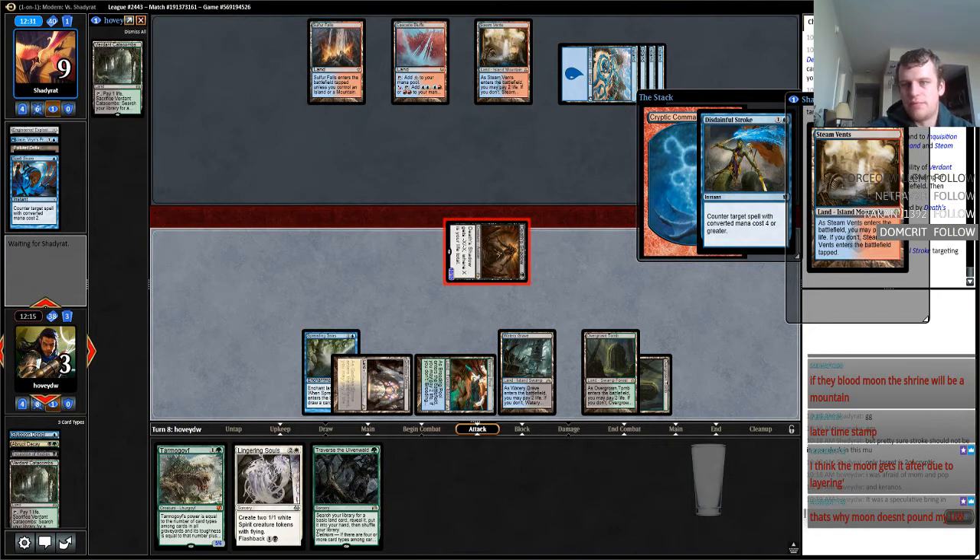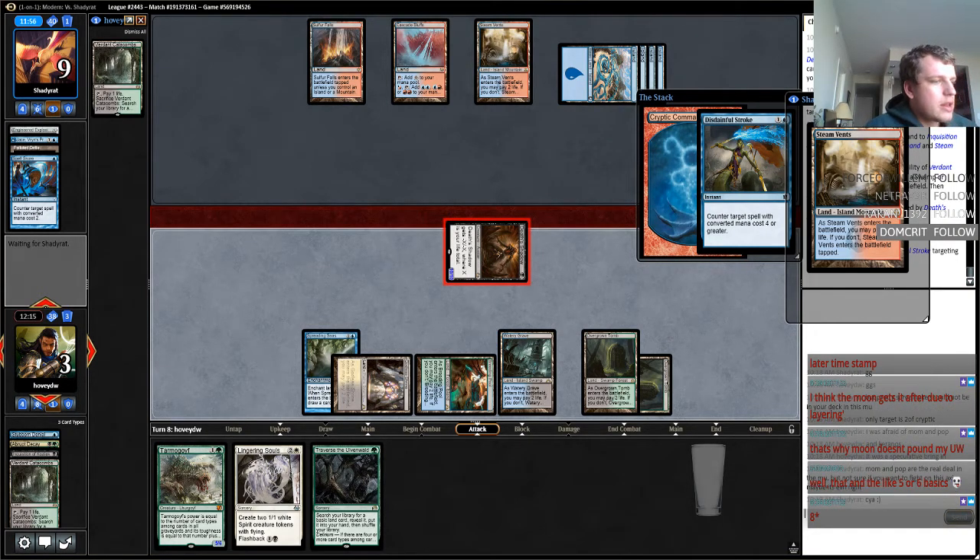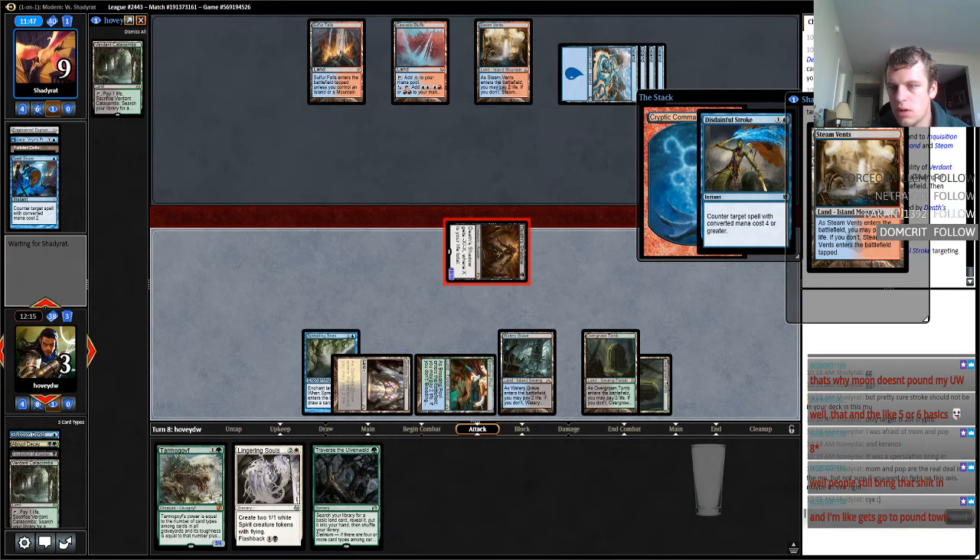My opponent's talking about how they don't think that Disdainful Stroke should be in my deck after sideboard, and he might be right. Like if he's only got two Cryptic Commands, then it shouldn't be. But I was afraid of Eidolon, Koth, and Keranos. And then he's got also cards like Jace, Architect of Thought, that he could play if he's thinking I'm bringing in Lingering Souls. Maybe my opponent's right.